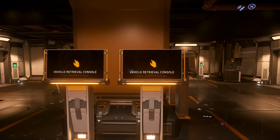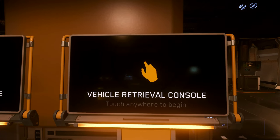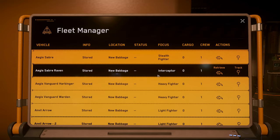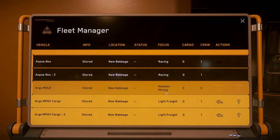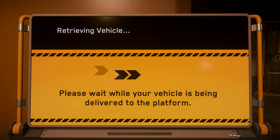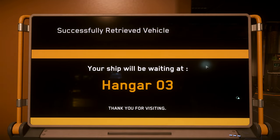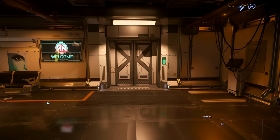We're going to go to the AESOP console. I'm going to click on it using F and click, then scroll down. I want to show you how to call for a takeoff, so I'm going to choose a bigger ship — the Drake Caterpillar, the pirate version — and click Retrieve. The ship is here at Hangar 3. This station does have pads, but the ship is big enough that it requires a hangar.